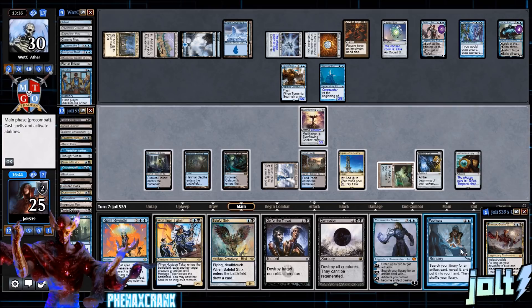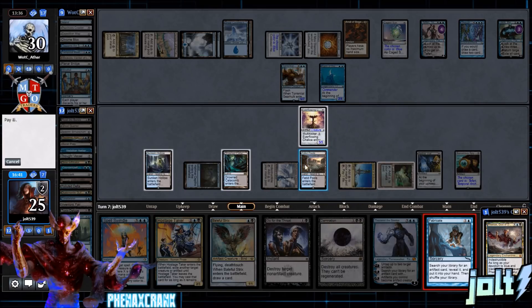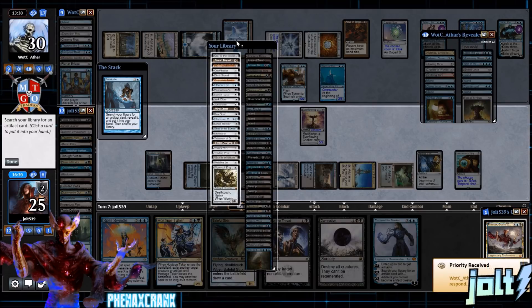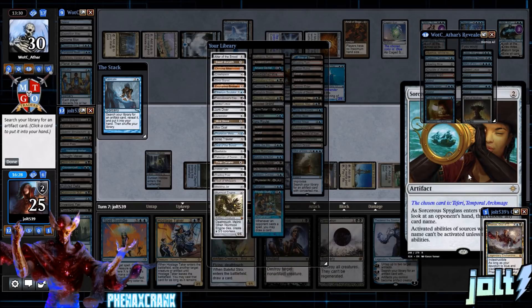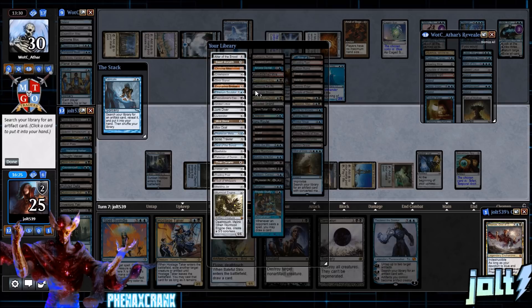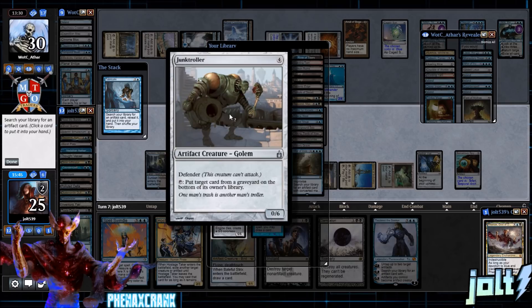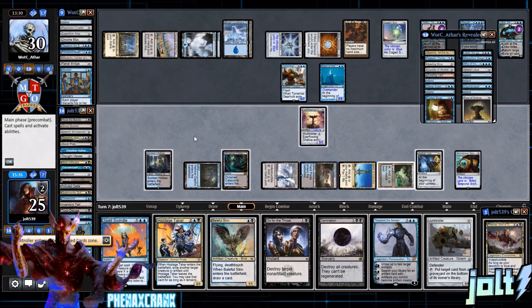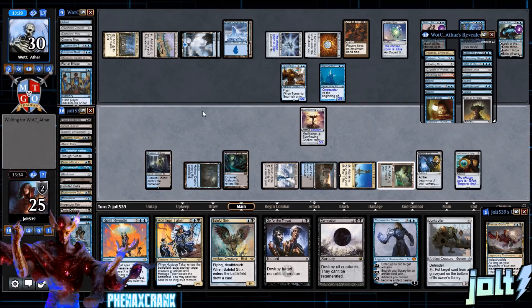We mainly need to name Teferi. Let's name Teferi Temporal Archmage on the Spyglass. Now with Fabricate, let's cast it — one blue and one — to search for an artifact. I originally planned to grab Pithing Needle for Jace, but I forgot I cut Pithing Needle for Sorcerer's Spyglass to fit on theme with the transmute stuff. So let's grab Junk Troller to work back toward the combo. We pass the turn and can vial in Baleful Strix on our opponent's turn.